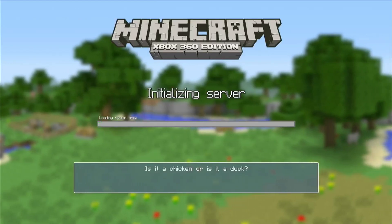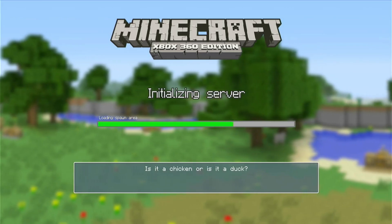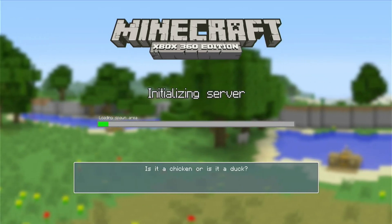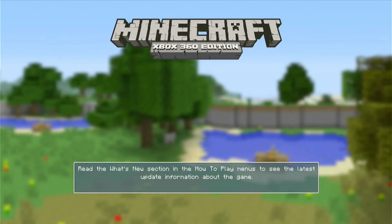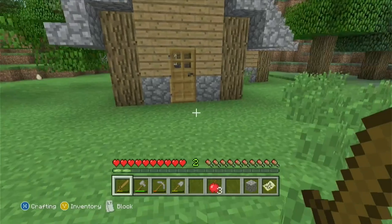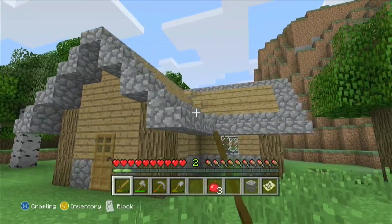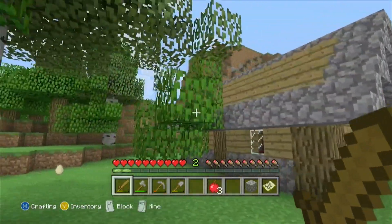What's up guys, we are back for more Minecraft Xbox 360 Edition. There's a fan running in the background, I hope that's not too much of a bother. It's on the lowest setting right now. So last episode we got this house built — it's pretty basic, not the most fancy thing in the world, but it looks good enough.